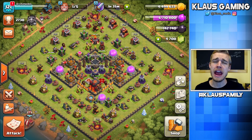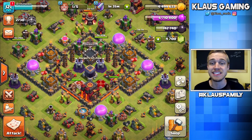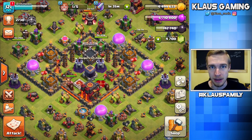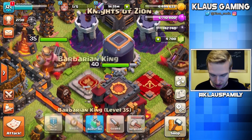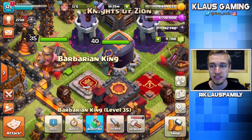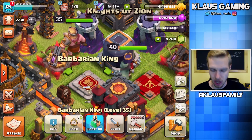Hey family, what's going on? Klaus here, and thank you guys so much for tuning back into Max That Rush. Today is going to be a really, really big day. I'm always excited about doing Max That Rush. We only do them once a week, and today I'm going to try to get this King upgraded to level 36. That's the goal. We need 149,000 Dark Elixir. I've got 142,000, so we need a little bit of Dark Elixir today.